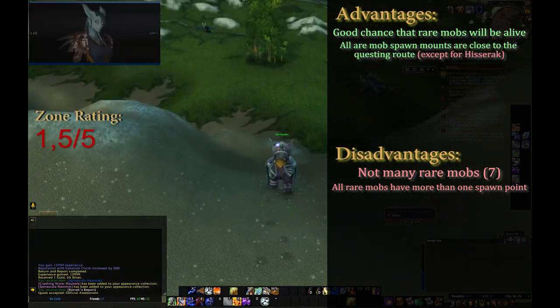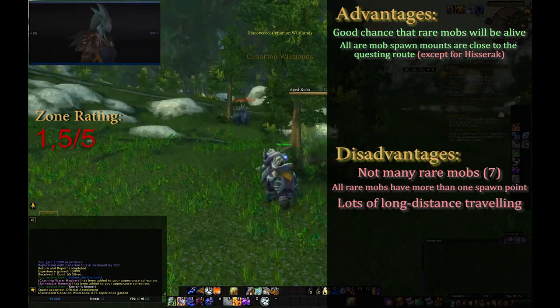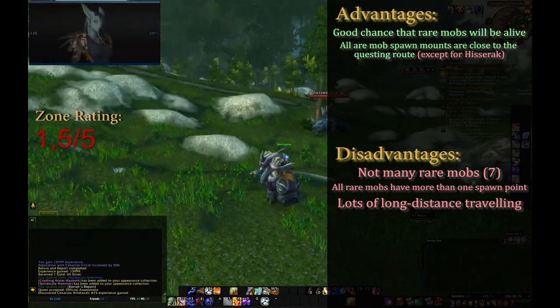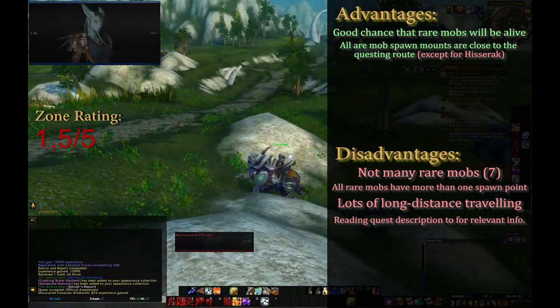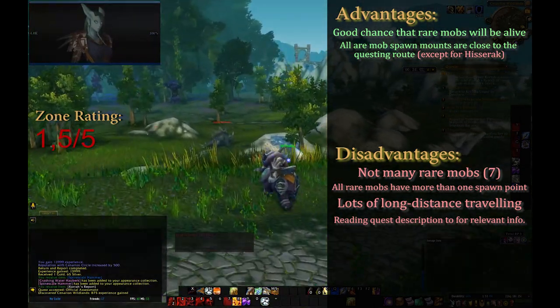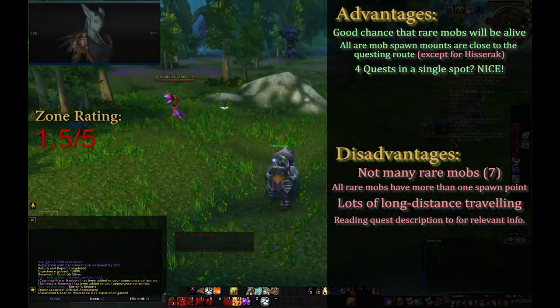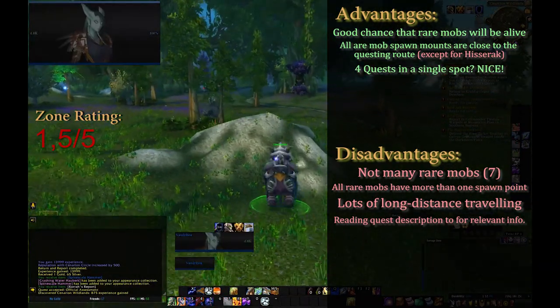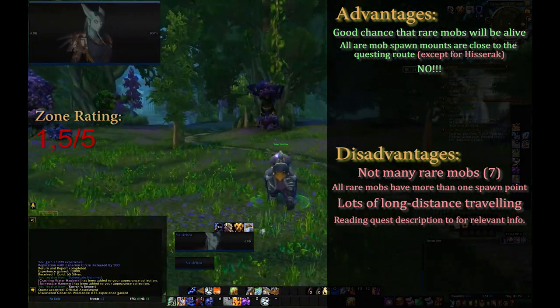Probably the worst thing is how far you have to travel between quests. It eats up so much time, which in turn negatively impacts the XP per minute gain. Some quests aren't exactly clear, forcing you to read the quest description if you don't know them already. When you enter Carnum's Glade for the first time, you get 4 quests to complete at once. Unfortunately, the way they are designed and laid out doesn't make them quick.